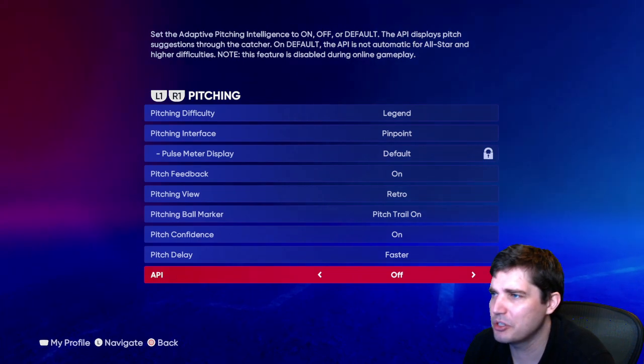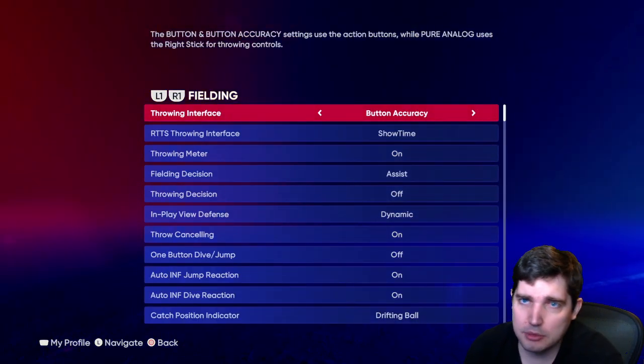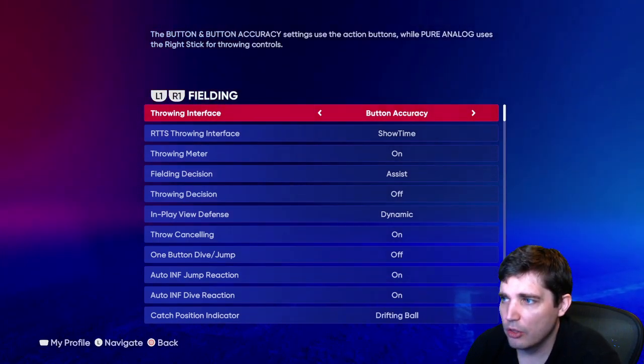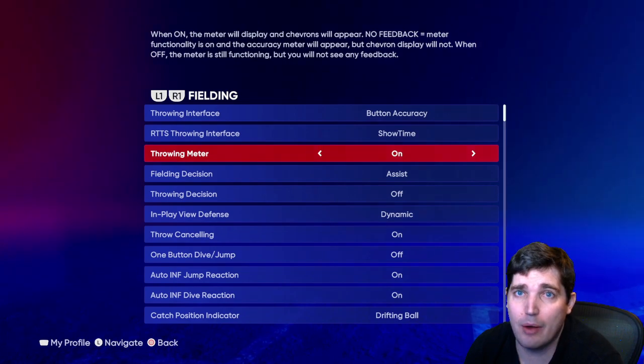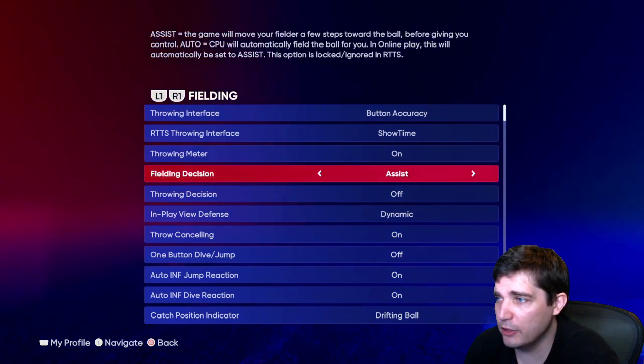Fielding button accuracy — use button accuracy 100%, don't even try anything else. Throwing meter — turn it on so you can see what you're actually doing and how accurate your throw is going to be, and time your throwing meters better.